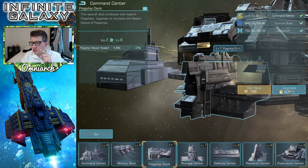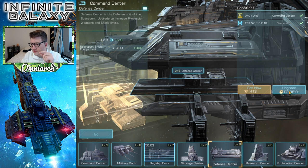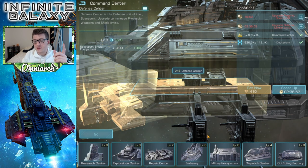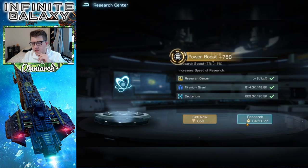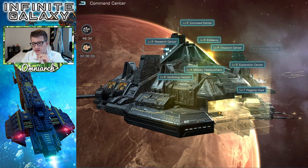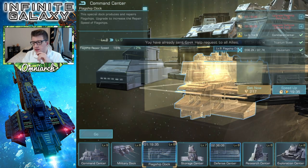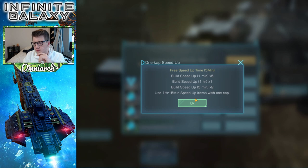The next command center requires a level nine flagship dock, so we'll go ahead and seek help for that upgrade. It also needs the defense center, so let's do that now. You always want to upgrade your embassy first, but I'm not getting max helps right now so it doesn't matter. Let's finish this research and do the next cloud computing — wow, four hours. Late game it's probably like 40 days, and here I'm complaining about four hours. We'll speed that up, and then speed up the flagship dock as well.